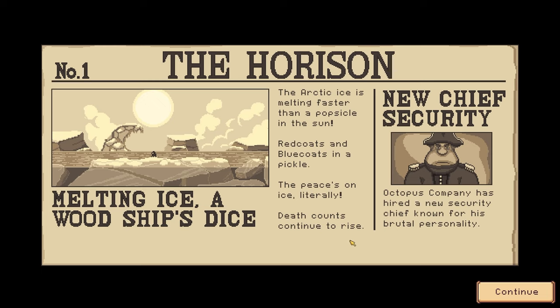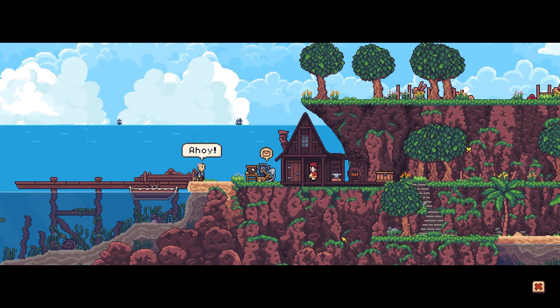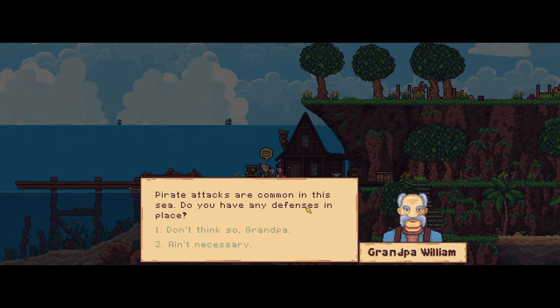We're on the Horizon newspaper here. Melting ice, a wood ship's dice. Red coats and blue coats are in a pickle. I don't know if we're red or blue coats, don't know if that matters. Grandpa — so there is a story, like there's RPG elements to this.